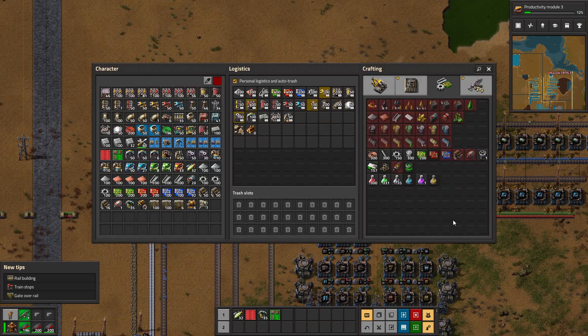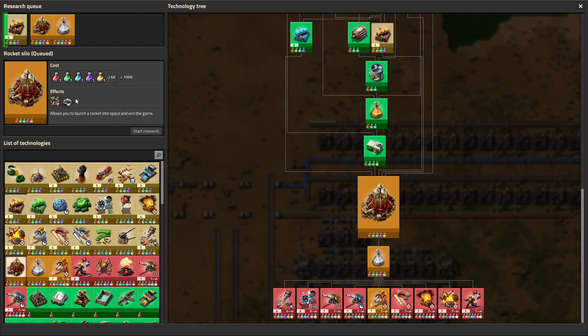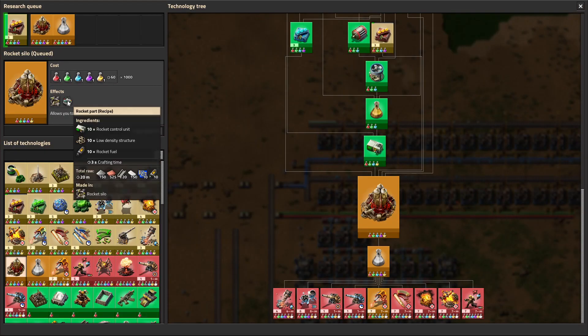What are we lacking to make the rocket? Rocket parts take rocket control units, low density structures, and rocket fuel.